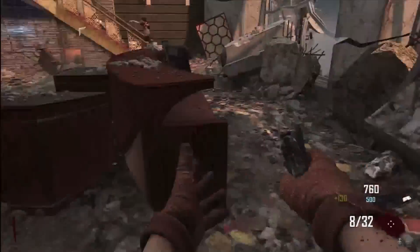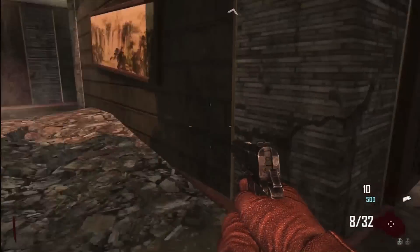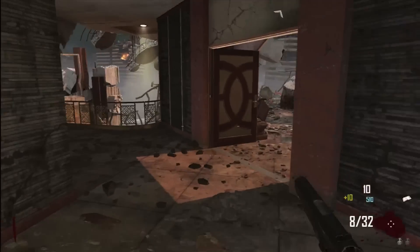This method is very long and very tenuous, but it works so I thought I'd put it up. Instead of going down the lift, you collect 750 points like the other method, but instead of going down the lift, you go through those double doors.